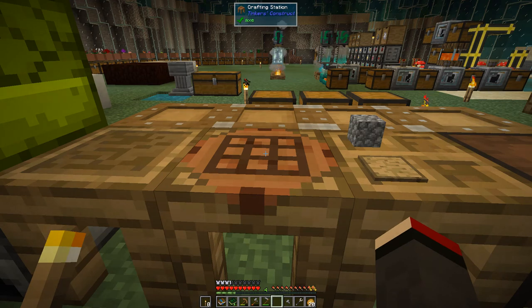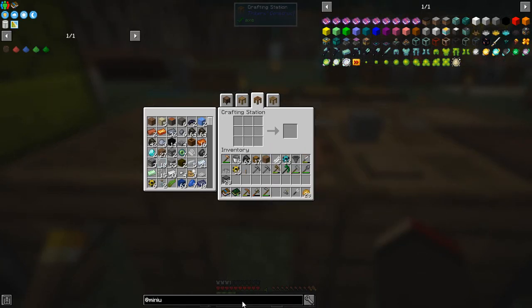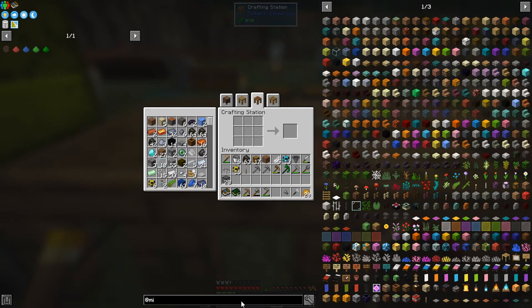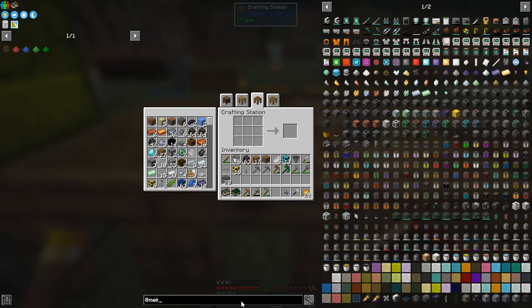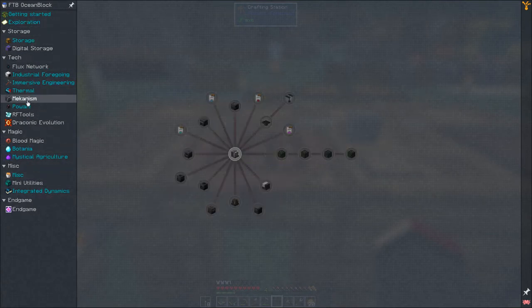We need some power. I'm going to use Mekanism because it has quite a lot of different ways of generating power. Let's go to the quest book and look at Mekanism to see how to do it. It tells you we need first of all the metallurgic infuser.